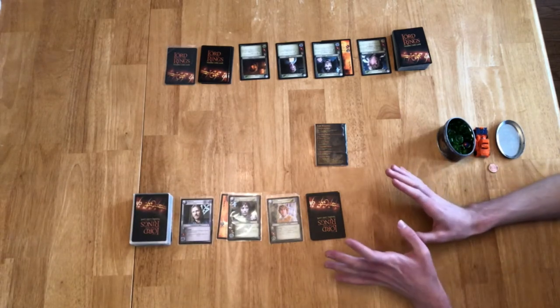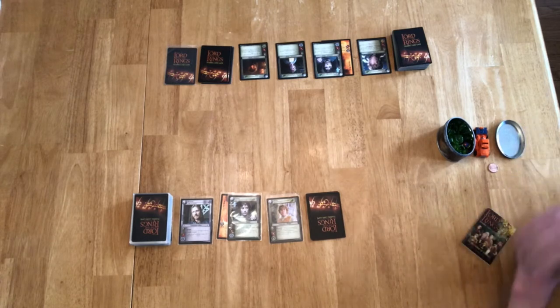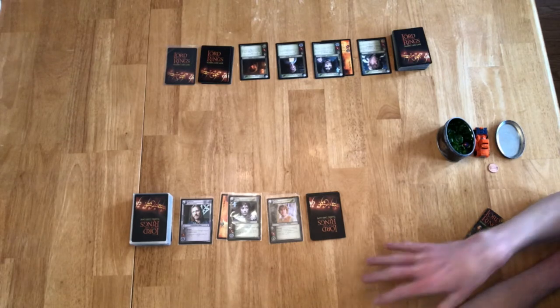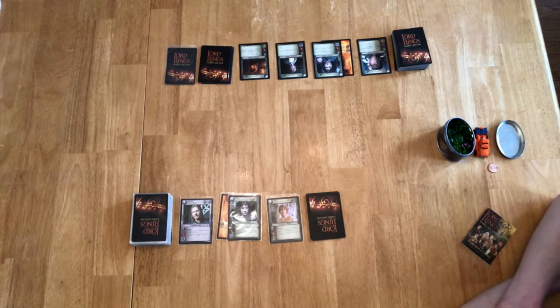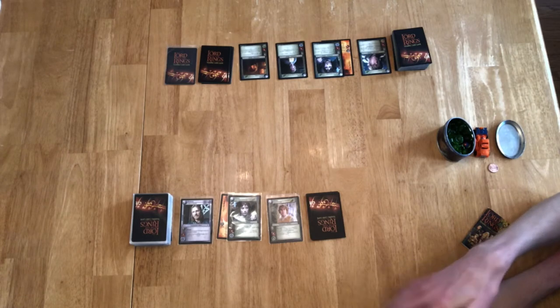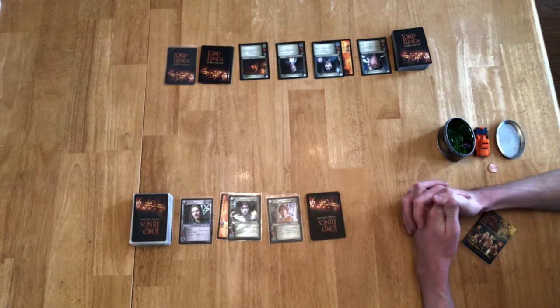The actual first step, before you even show your opponent what your Fellowship is going to look like, is to bid burdens. This is step number one in the game. For bidding, you're choosing an amount of burdens to see who bids the highest. Whoever takes the most burdens to start on their ring bearer — in this case Frodo — gets the option to choose whether they want to go first or second. One of the ways Frodo can die is to have ten burdens on him. He has a resistance of ten, and if he reaches that resistance he becomes corrupted — he succumbs to the temptation of the ring and becomes something like a Gollum creature.